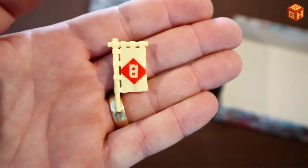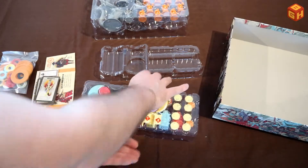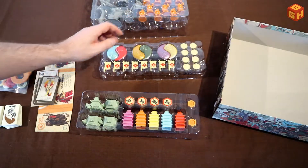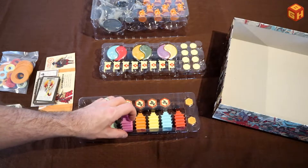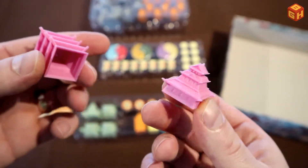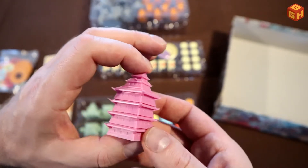We also have these plastic flags — banners numbered one through eight — with bases so you can stick them on the board. And finally we have these awesome little pagodas. You can build your castle — they're all tiny castles that stack on top of each other, building your tower higher and higher. There's four of each that stack in the five colors.